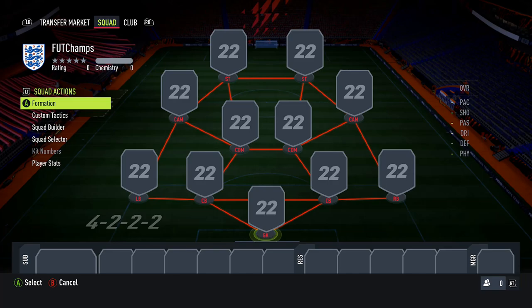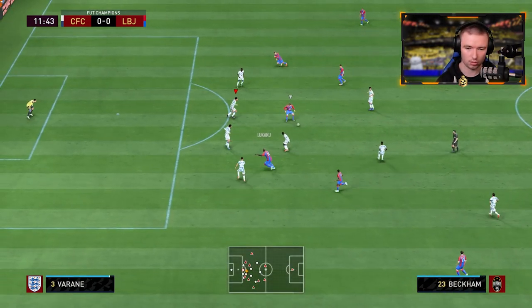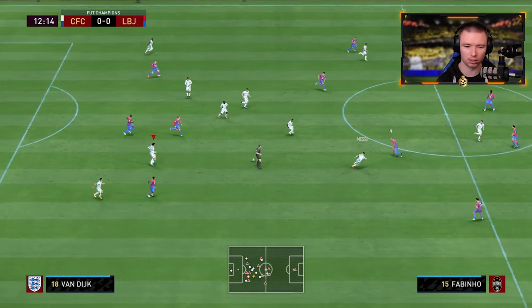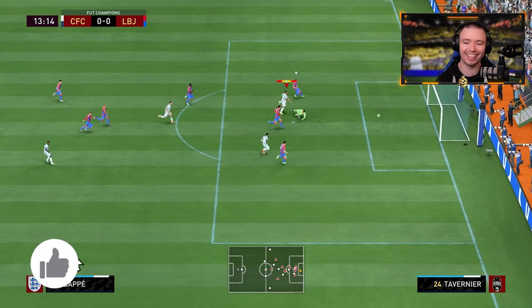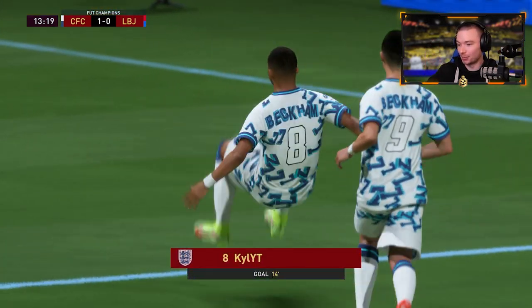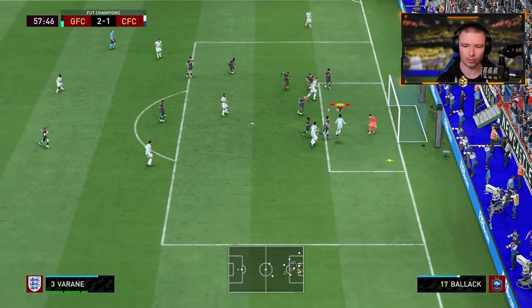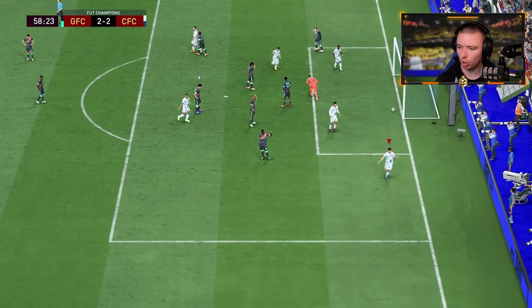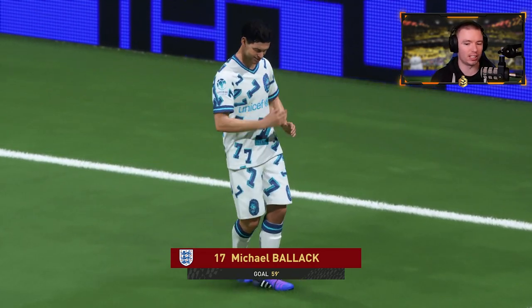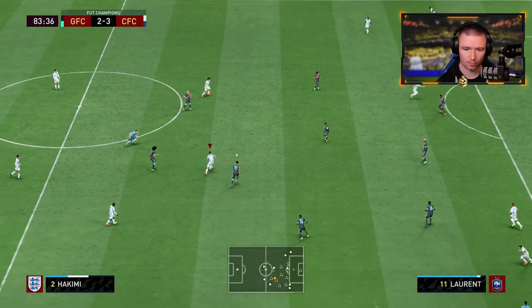With formations it's slightly different to picking players - a meta player for one person seems to be meta for everyone, but formations can be completely different depending on your custom tactics and play style. For example, I hear the 3-5-2 is very strong in midfield and attack, but I personally am not a strong defender, so using a 3-5-2 would probably hurt me rather than help me. Finding a good formation means considering the variables: your play style, your strengths and weaknesses, the meta players you have, and your custom tactics.